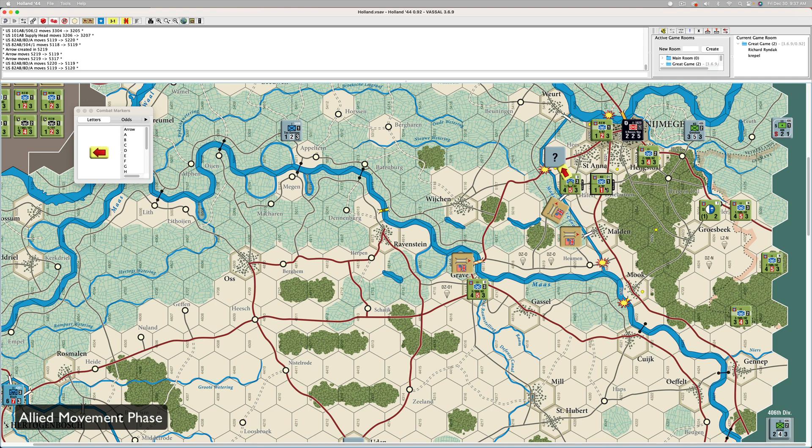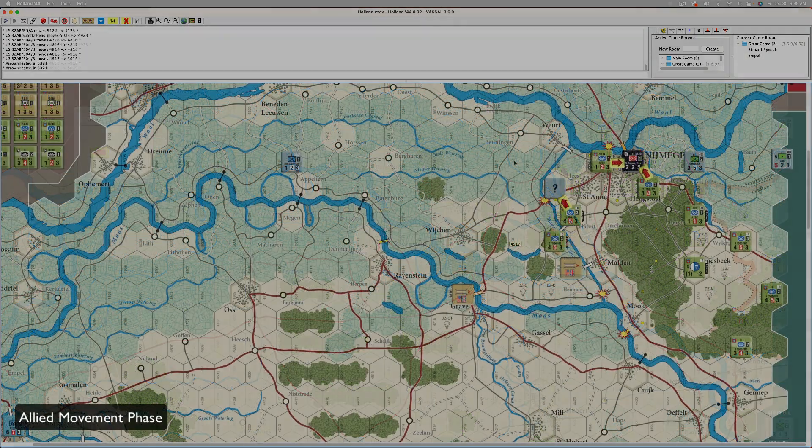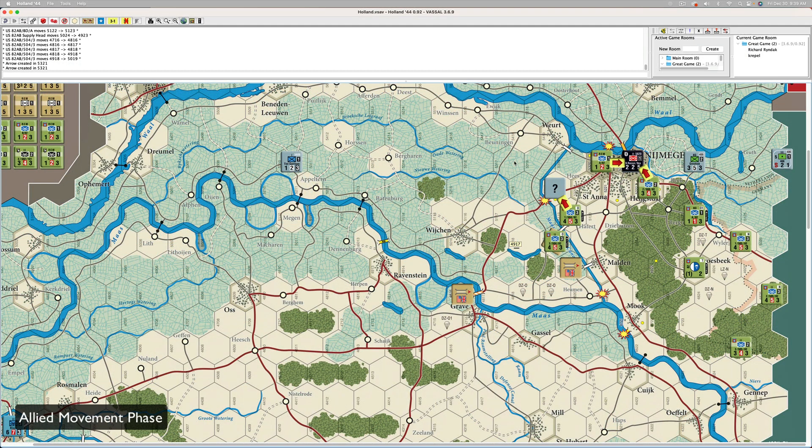He needs to go one, two, three, four — like that. The supply head needs to go into Grosbeek. The guy that's by Grave, I'm going to go one, two, three, four, five. Okay, that's Nijmegen.